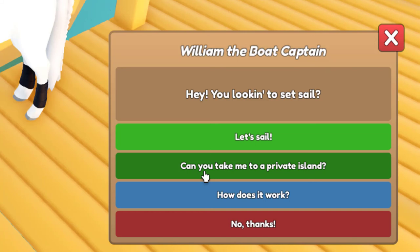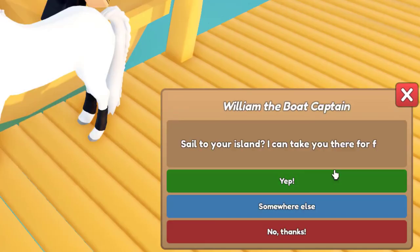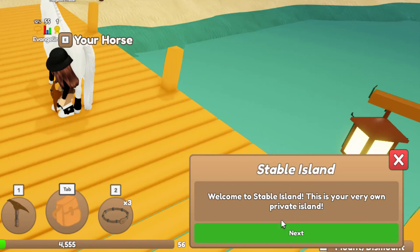Can you take me to a private island? How does it work? I think the private island is where we need to go for this update. Oh, we can go to anybody's island? Let's go to mine. To your island — I can take you there for free. Oh okay, I've got a badge. Welcome to Stable Island — this is your very own private island.